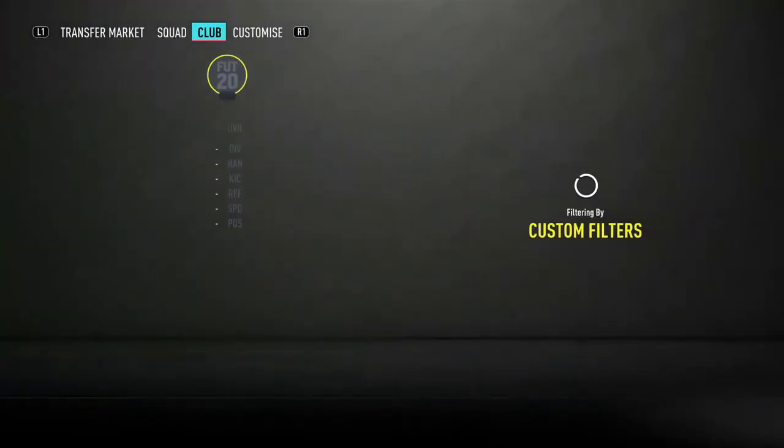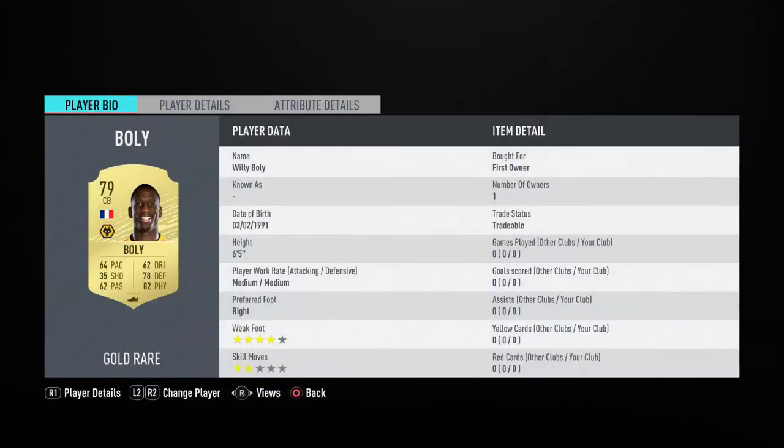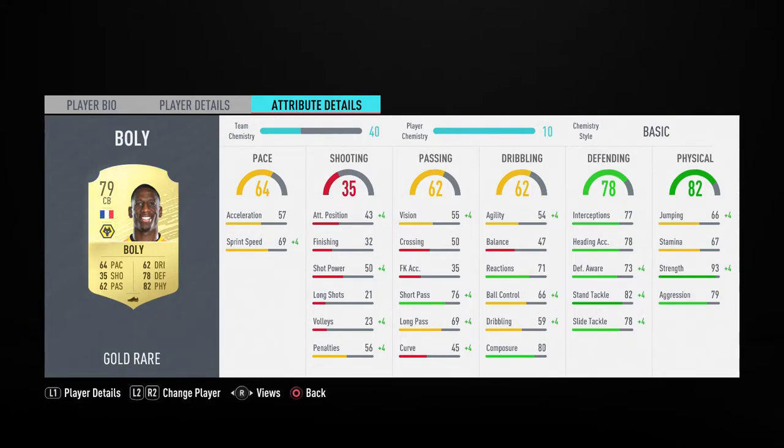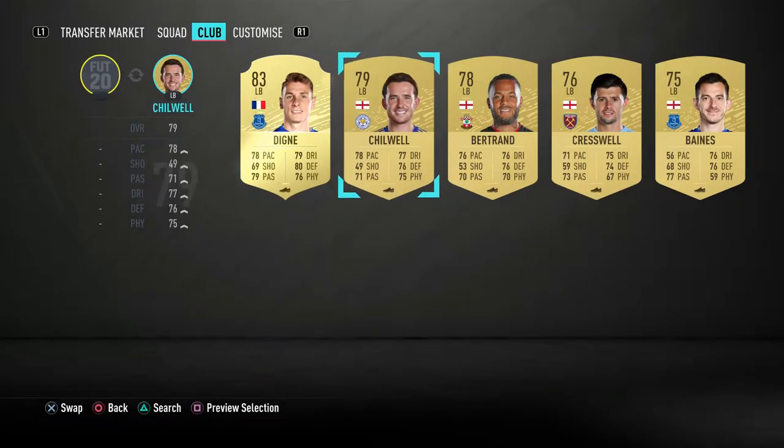His center back partner is Willy Boly — someone I haven't really used before. Medium/medium work rates, four-star weak foot, six foot five. He's got 82 physical and 78 defending. His pace is only 64, but his defending and physical stats really look good. His standing tackle strength is 93, and his defensive awareness stats are all pretty good. His price is 900 coins, so you can't really go wrong at the start of the game.